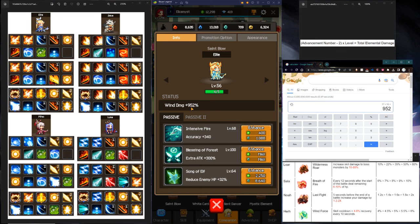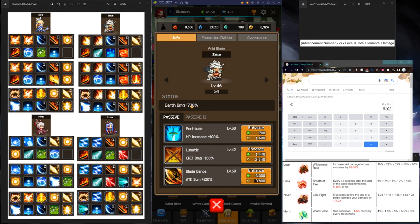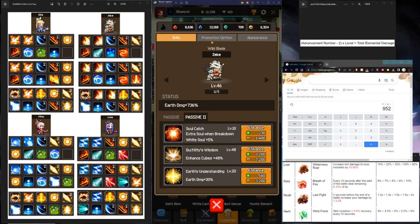This is important to know because if you want to pump your elemental damage — for example for Zeke — you can do it the most efficient way, which is either leveling up the cheap skill or pushing the next advancement, which will give you 46% additional elemental damage.